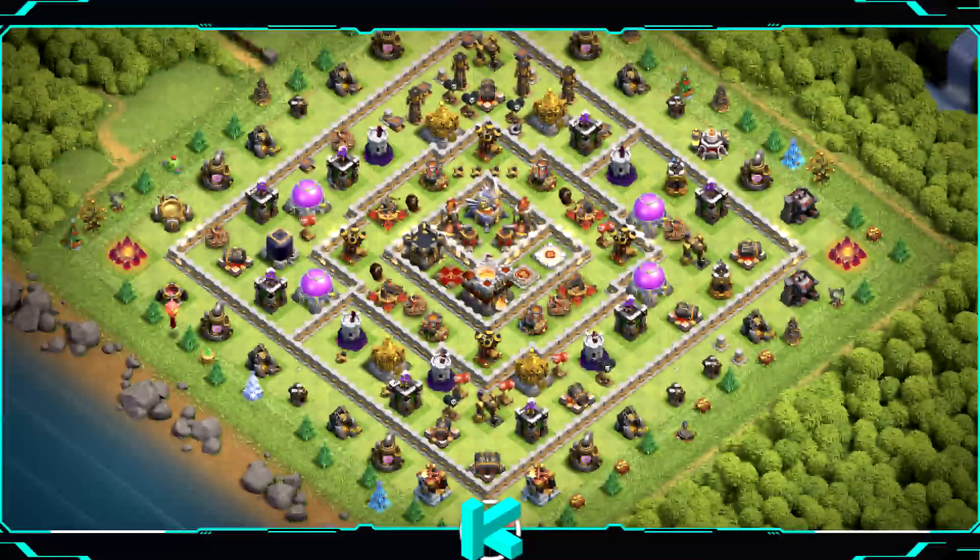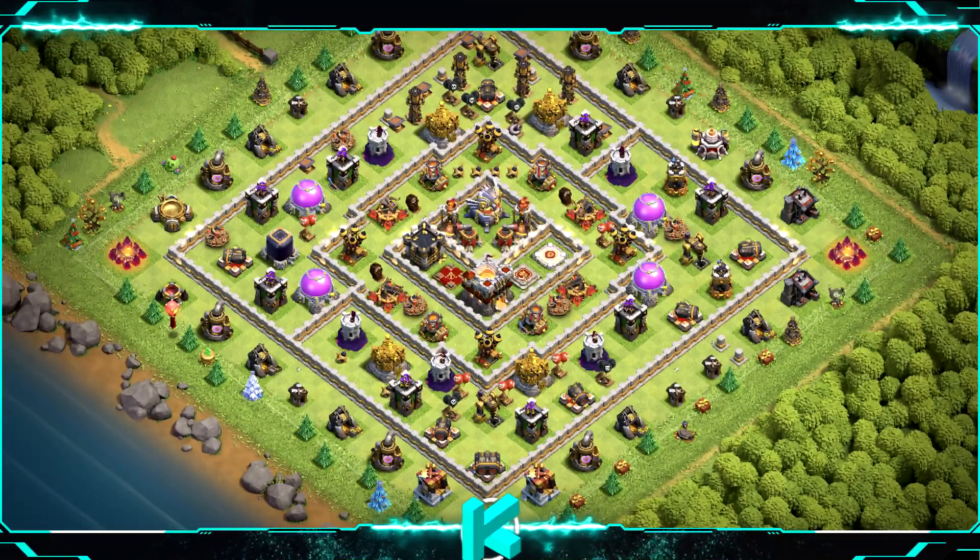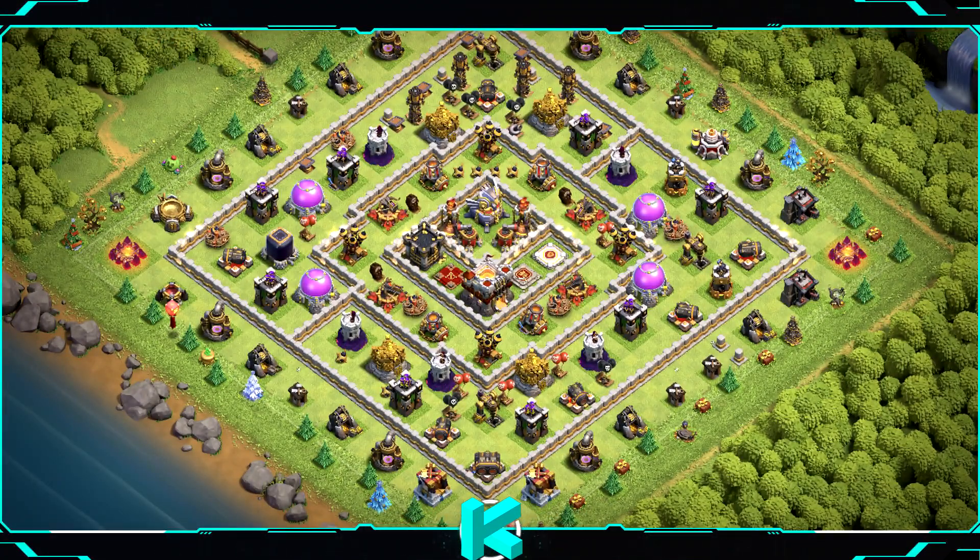Base number 17: anti-2-star design ring base, hybrid base which means good for farming and for trophies. Can also be used for wars. For clan castle troops use 1 baby dragon, 2 valkyries, and 9 archers.